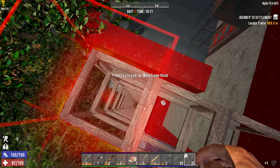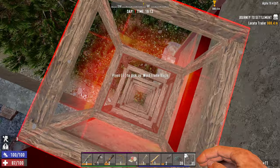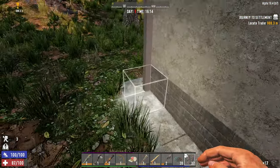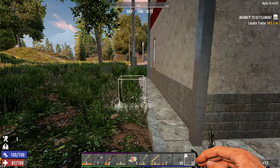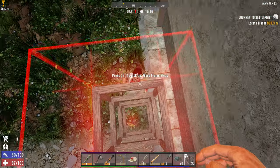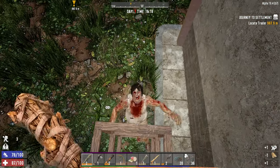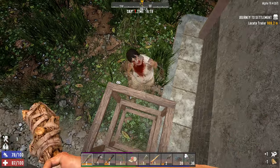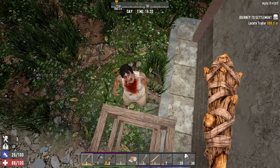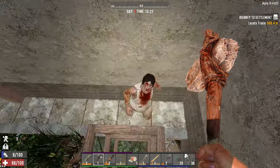Alright, now we need to get down. I want to take all of these blocks with us. Check our corners. Okay, we're fine. He hits for 20 damage a swing. So we're good. He can hit the block twice before we need to repair it. And we're just going to have to whittle him down. That's okay.